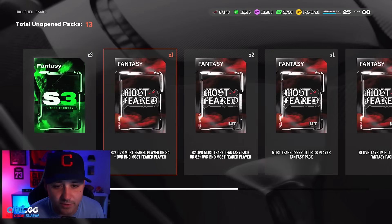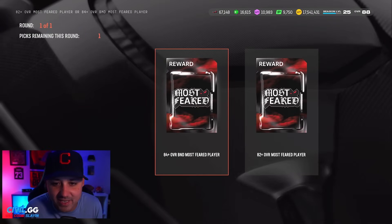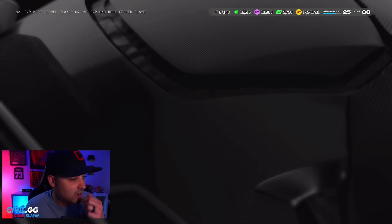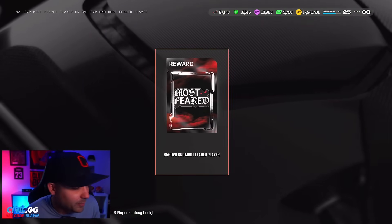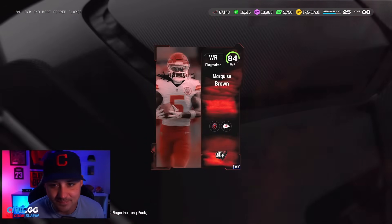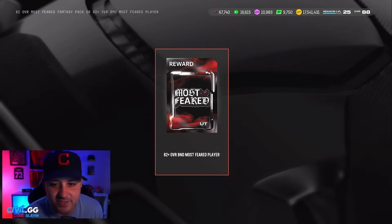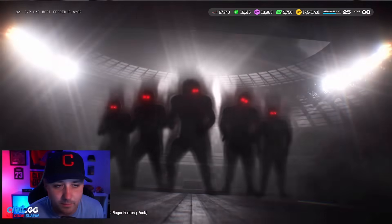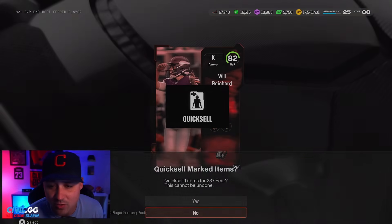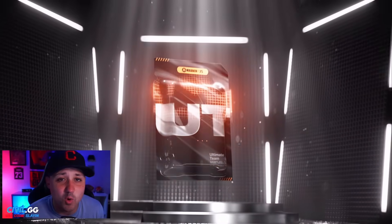We're gonna do some fear store stuff and see what we get. I'm kind of upset because I was saving packs for you guys and they took packs away that I didn't even open — we'll explain that. Another 84-plus — we get 84 Marquise Brown, just gonna take fear. The only 87 I'd actually want right now for my Browns theme team just dropped today. If we happen to pull him, absolute W.